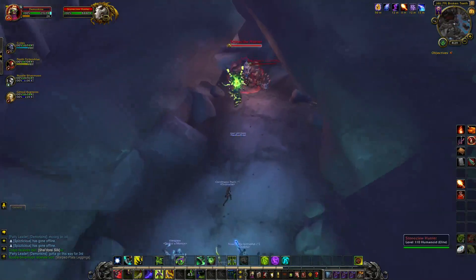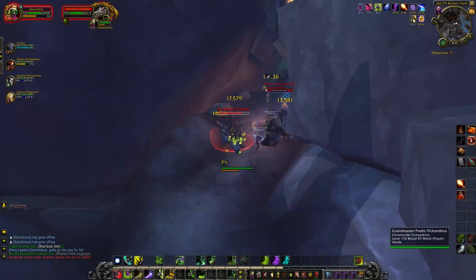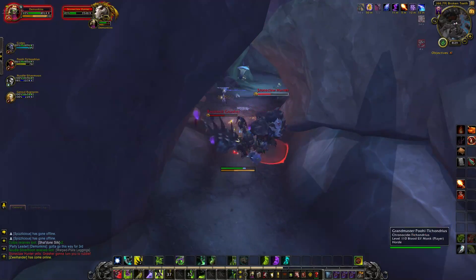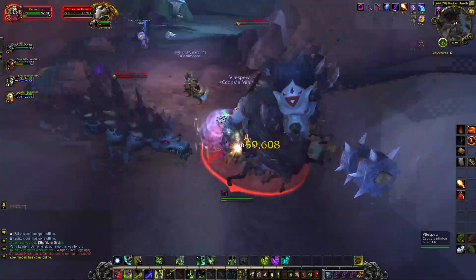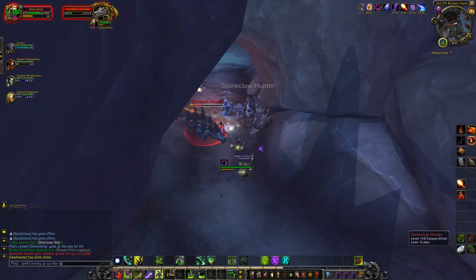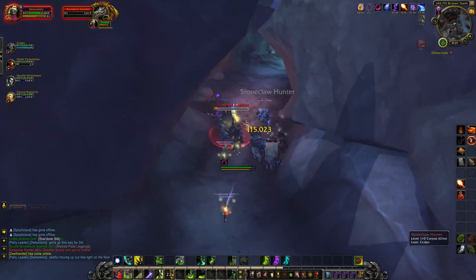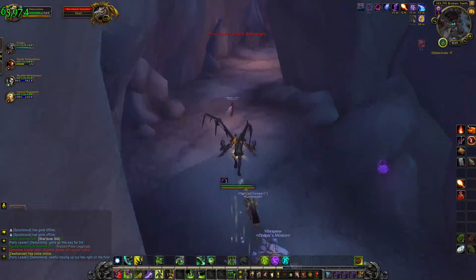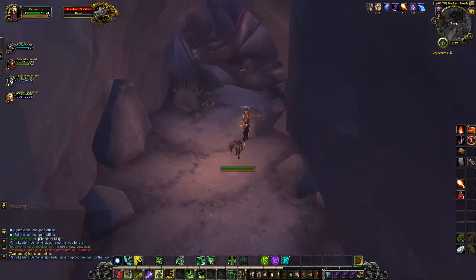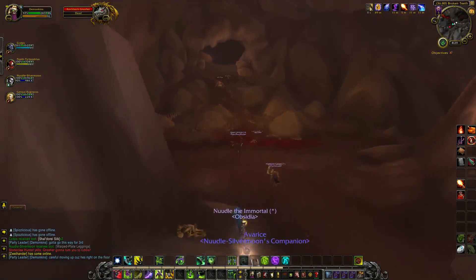Right here on the map you can see this is the way to go to the third snail — just clear your way through this little cavern area. We're already three snails in and haven't even hit the second boss. There are seven snails total, but you do have to get a bit further along to get the others. Honestly, just clear the instance how you normally would — this isn't ridiculously out of the way.